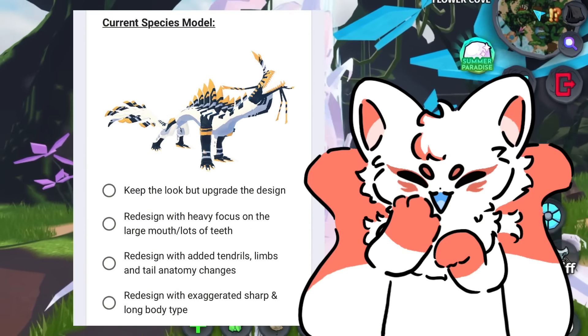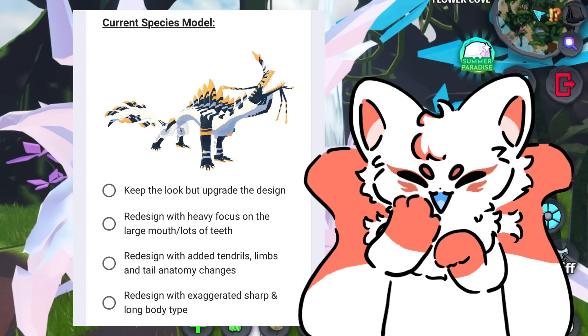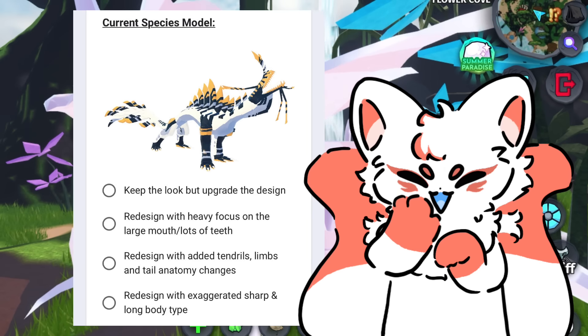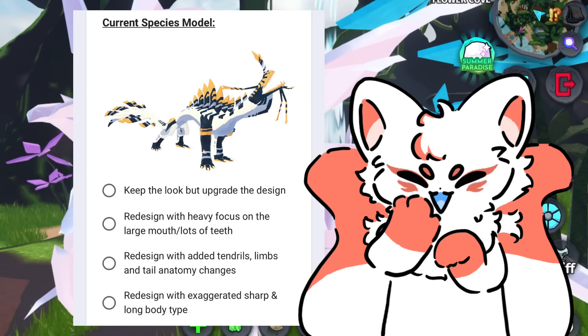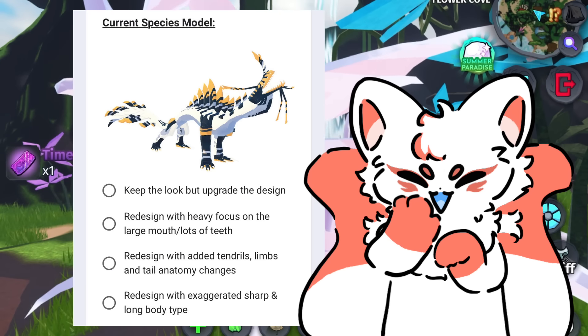The Magneripus redesign options are: keep the look but upgrade the design, redesign with a heavy focus on the large mouth or lots of teeth, redesign with added tendrils, limbs and tail anatomy changes, or redesign with an exaggerated sharp and long body type.